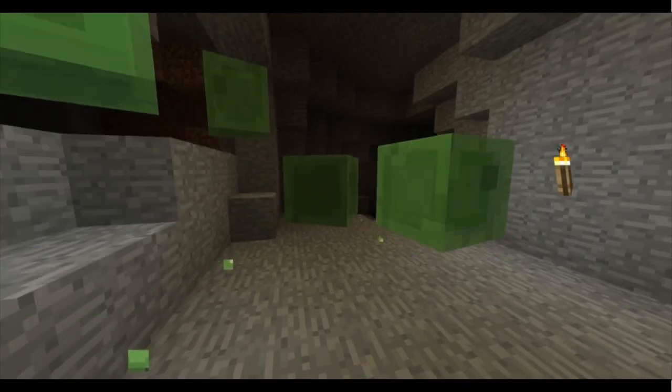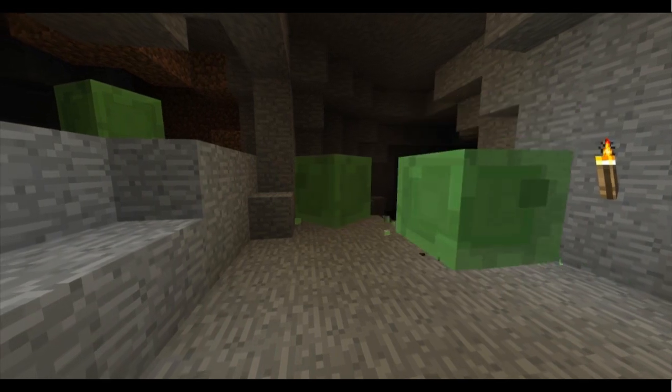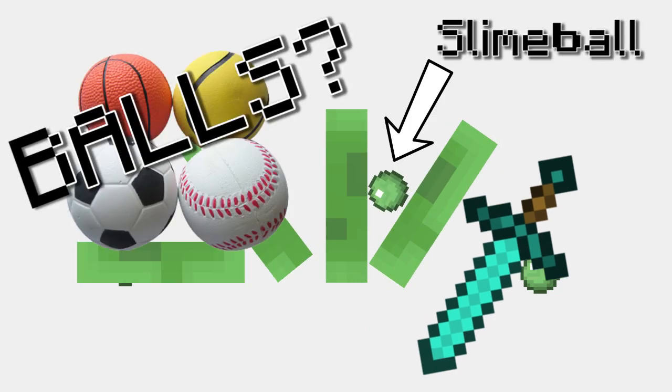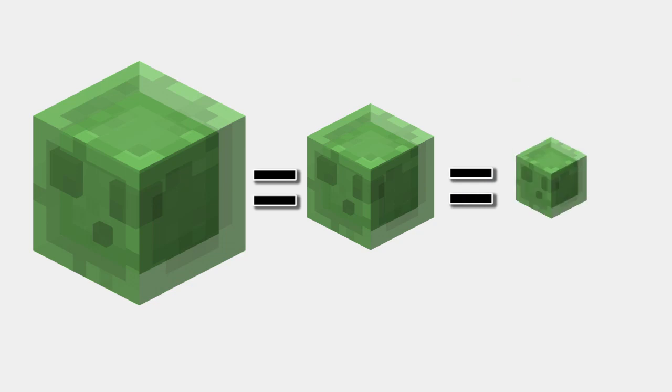The first notable sign that a slime is nearby is the telltale wet slapping sound as their cute little jello bodies plop against the ground as they hop around without a care in the world — that's until you find them and cut them up into tiny bite-sized pieces and collect their slime balls. Slime balls are dropped from tiny slimes upon death and are used as an ingredient for sticky pistons and magma cream. Big slimes break into small slimes, while small slimes break into tiny slimes.